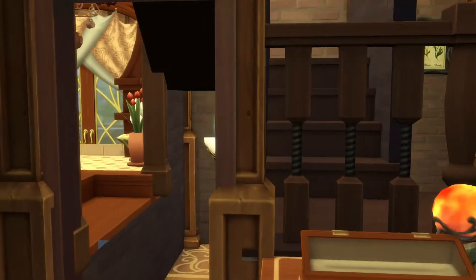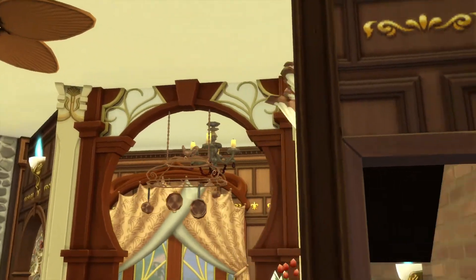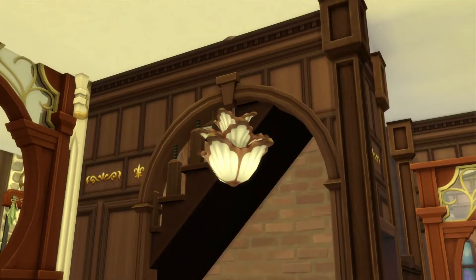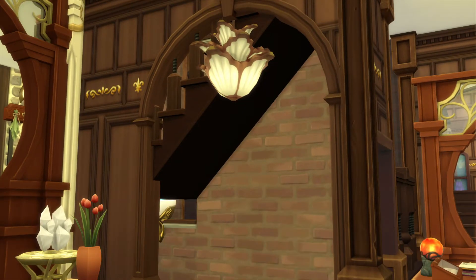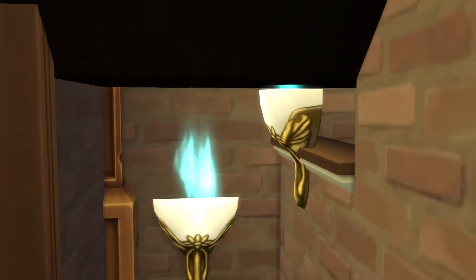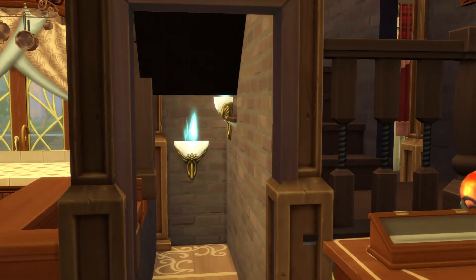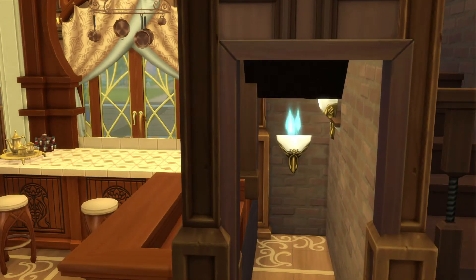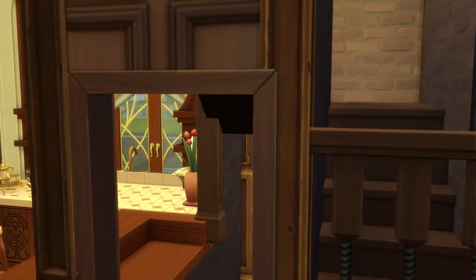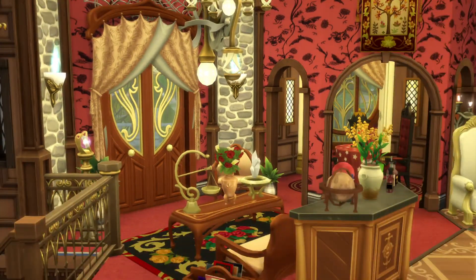Our first issue: this bar right here, you cannot use it because this arch is up too high. That looks really nice with that arch. I've tried to bring down that arch before — that didn't work. I ended up moving those lights, because these metal stairs here cannot be used for some reason. I moved that light and that didn't seem to help. So the metal staircase cannot be used. If you download this and you figure out why it can't be used, you're more than welcome to write it down in the comments.